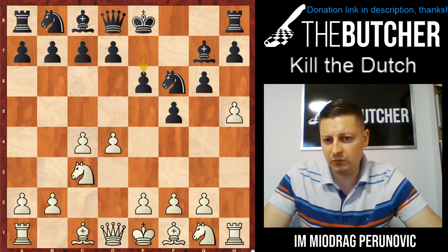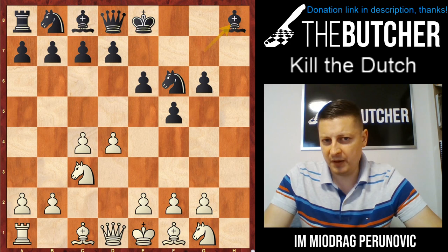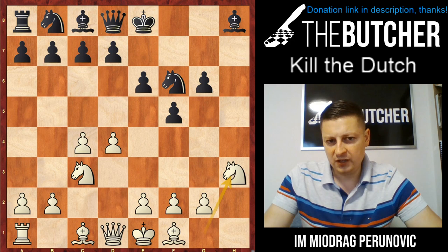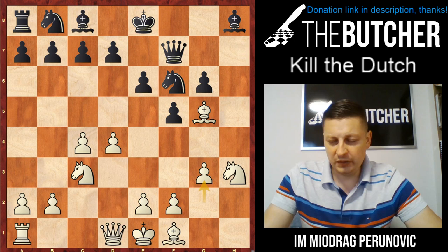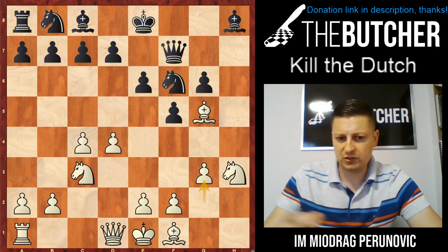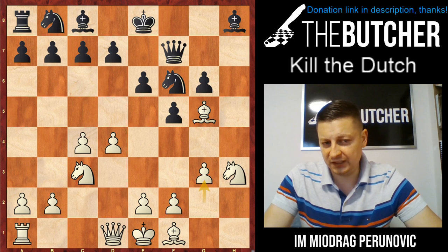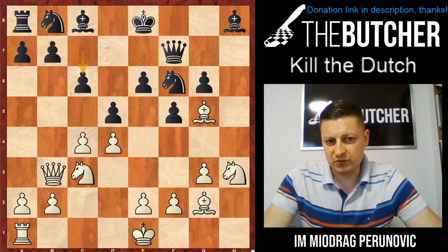Another game is by one of the top world GMs — Mamajaro was white. If they take on g6, play like Mamajaro and opt for Nh3, because this knight eventually goes to f4. When they play Qe7 you play Bg5, then g3 — first you have to find a good place for the light-square bishop, and second you need to control the center, specifically the d5 square, as they play a kind of stonewall.